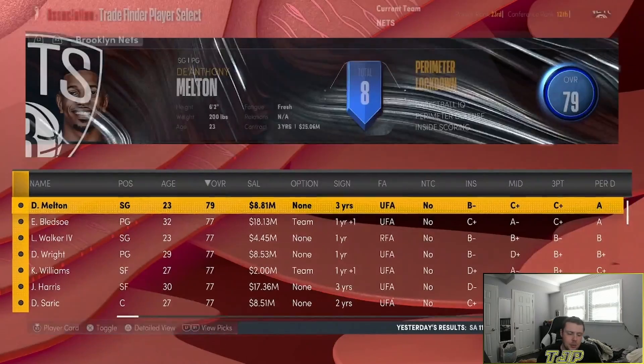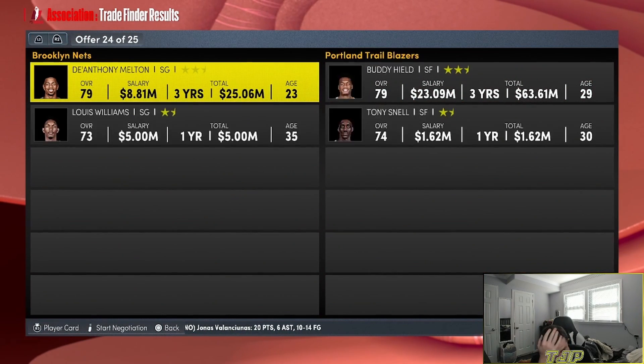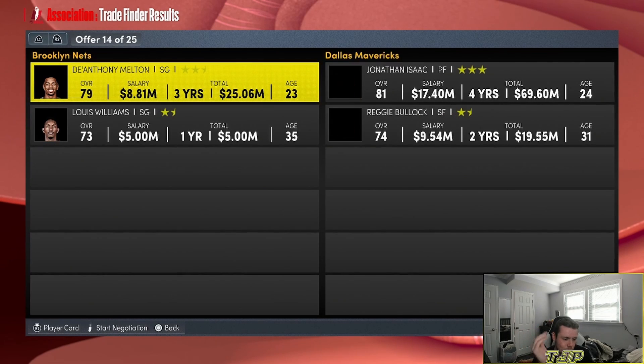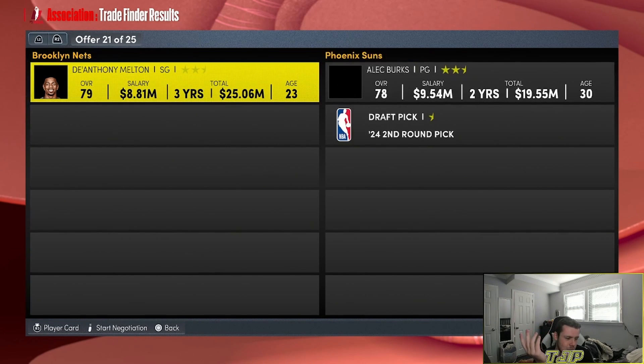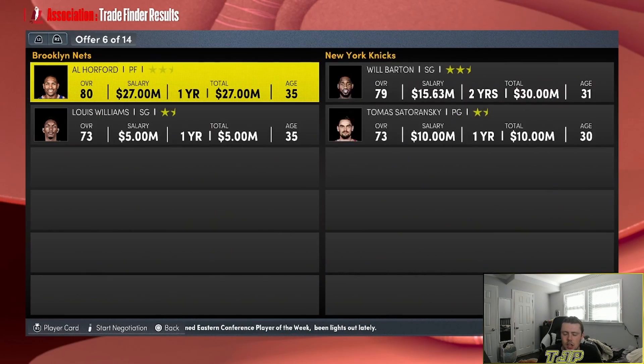We actually got a win and then we lost, so now we're going to trade away D'Anthony Melton. We won one game and then lost the next one. Trade deadline at the end of the second season — we'll just rock with whatever team we have. So we're going to go D'Anthony Melton, Eric Bledsoe to the Pistons — Al Horford, Trey Lyles.